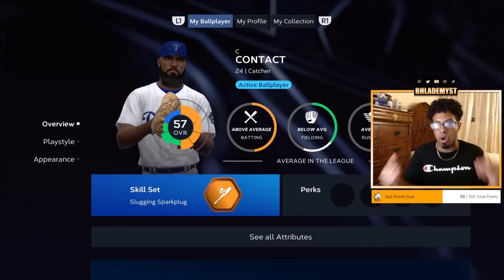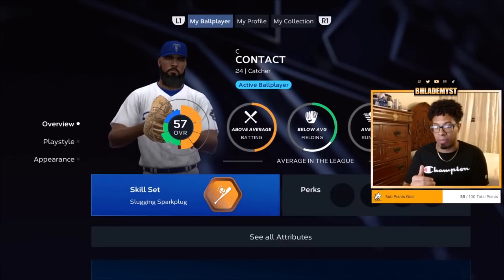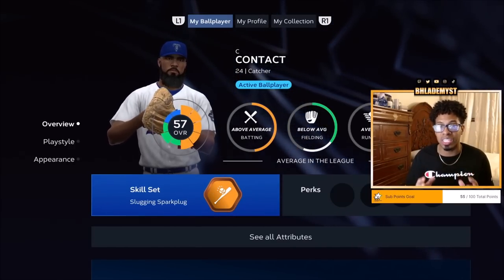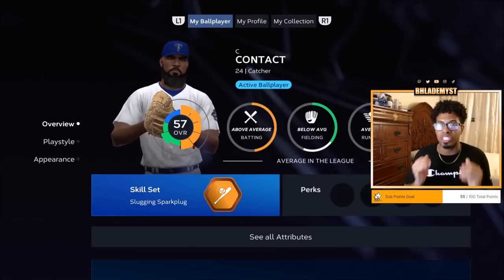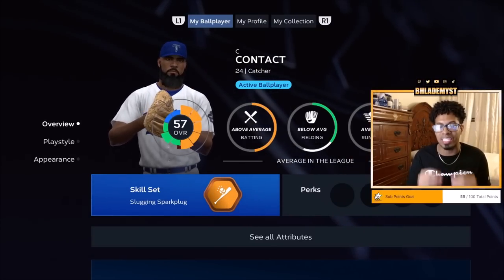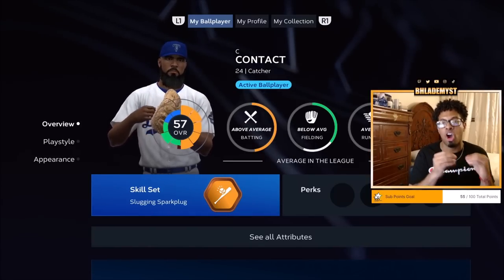The shortstop might be maxed out at 99 overall, but when you hop over to the catcher and put on the same equipment, the same perks, and the same archetype, you'll see the base attributes are still at initial levels — because you did not uniquely raise the base attributes of the catcher you're planning to take to Diamond Dynasty.